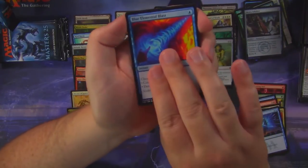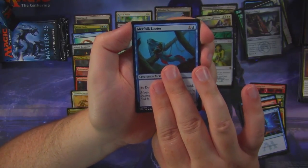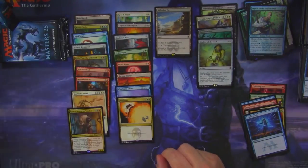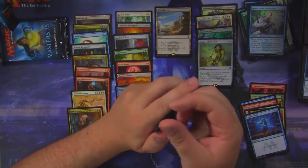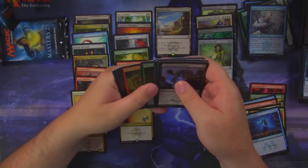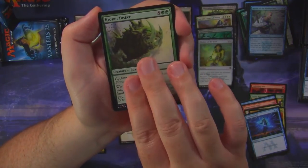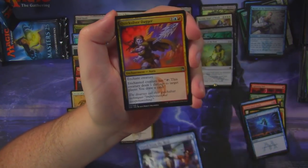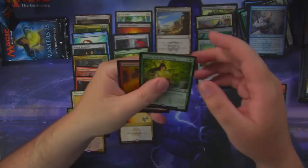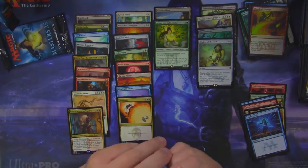Can we get there? Blue Elemental Blast, Pillory of the Sleepless, Merfolk Looter, and a Vindicate. With a foil Mystic of the Hidden Way. I believe you were generally supposed to get about two foil rares per box. Crozen Tusker, Freed from the Real, Quicksilver Dagger, and an Asusa Lost but Seeking — not gonna complain about that. And a foil Chandra's Outrage.